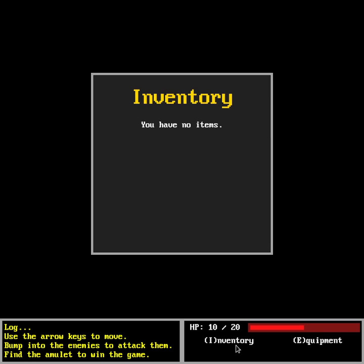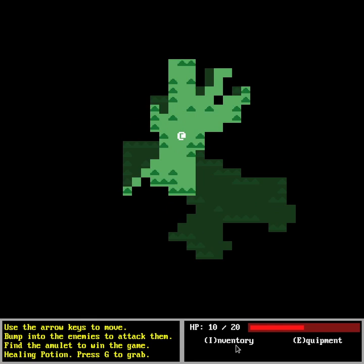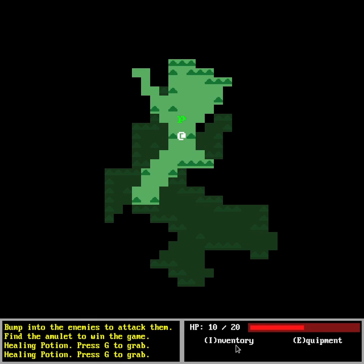You get this pop-up window, and because we have no items nothing happens. Now if you move around — I've populated this wall full with items so they will appear in big numbers.